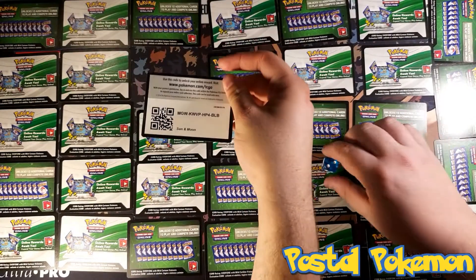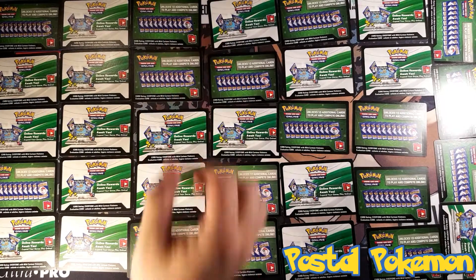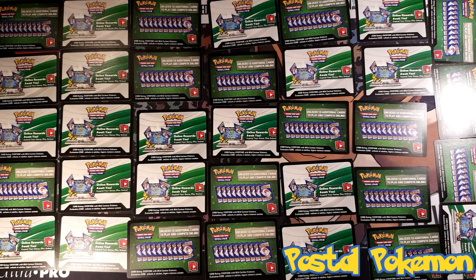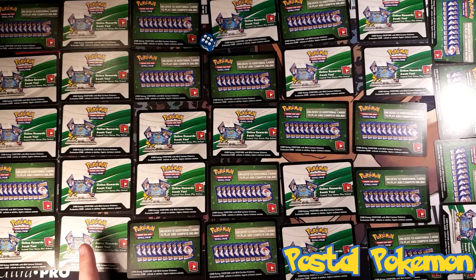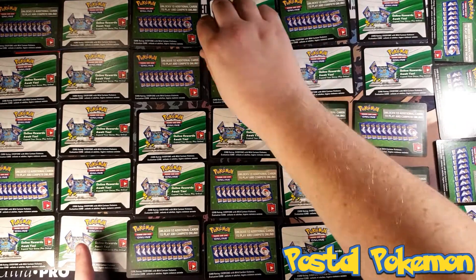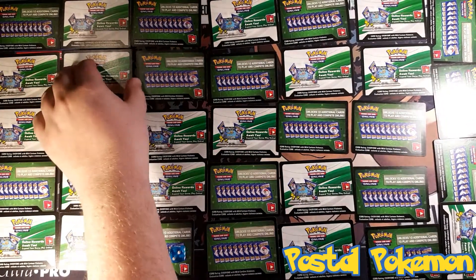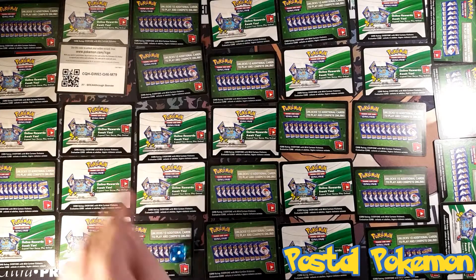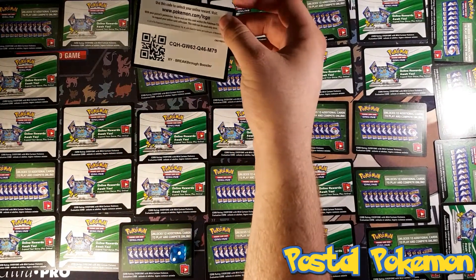We will be giving away one more. I hope that we roll the double evolutions symbol so you can get another 2 — but no, not today. Row number 2, column number 2, and row number 6 — we will re-roll. So 2 and 2, our last code for this video. It's all yours, and that is a Breakthrough booster just for you.